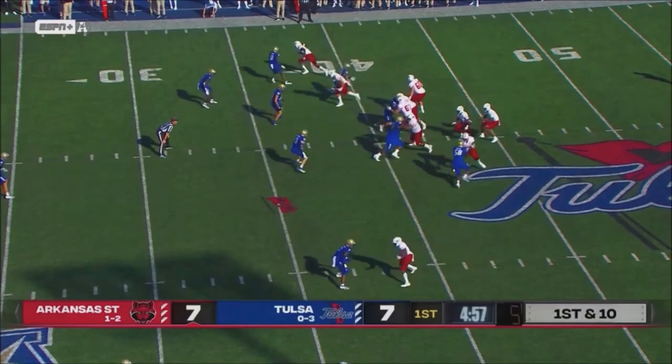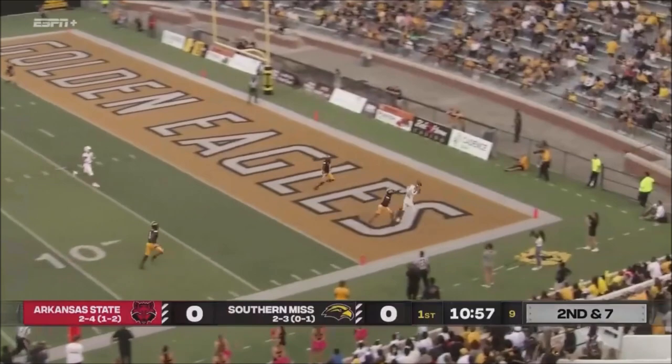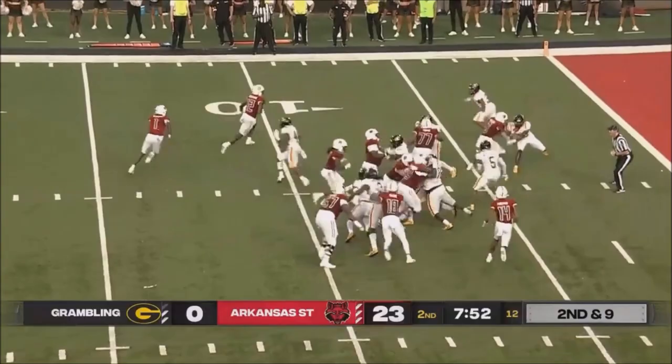Blackman looking for Haunt. No. Long count for Blackman, looking to go up top to Jeff Foreman — and he's got it. Blackman is going to keep it himself, he's got a blocker in front. Blackman is in the end zone.